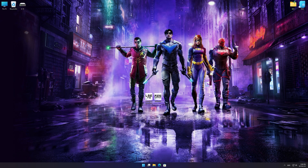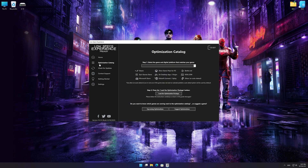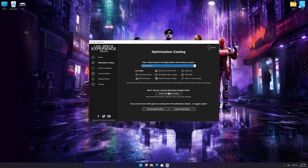Once it's done, start it from the newly created Desktop shortcut and select the optimization catalog. From the top of the menu, select the applicable digital platform, and then select Gotham Knights from the drop-down menu.